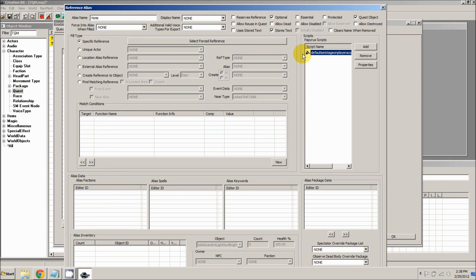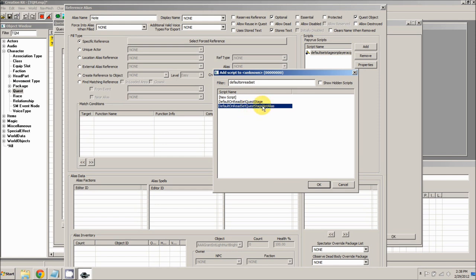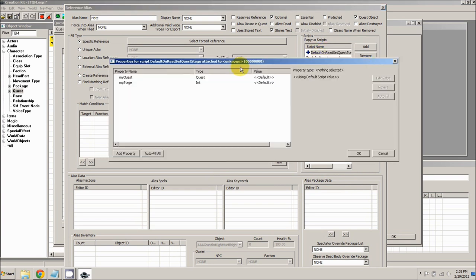Next we need to add a script that progresses the quest when the note is read. Again we'll use another default script. Click add. This one is called DefaultOnReadSetQuestStage. Notice there's a 'not alias' variant — don't use that one; it doesn't extend ReferenceAlias. Select the normal DefaultOnReadSetQuestStage and click OK. With that selected, click the properties button. Set the quest to TQMQuest05. The stage we want to set after he reads the note is stage 20.